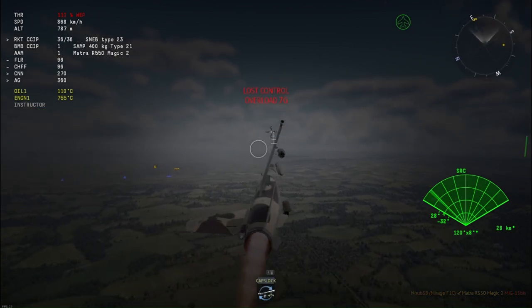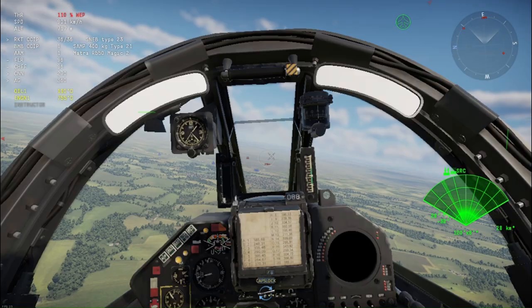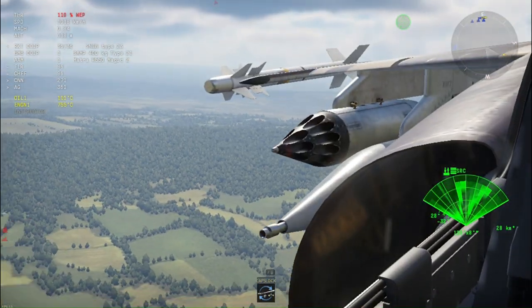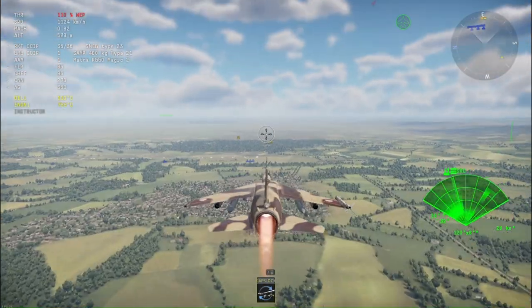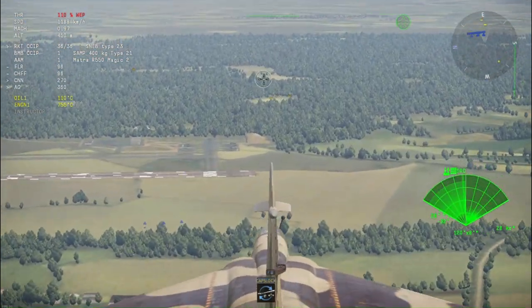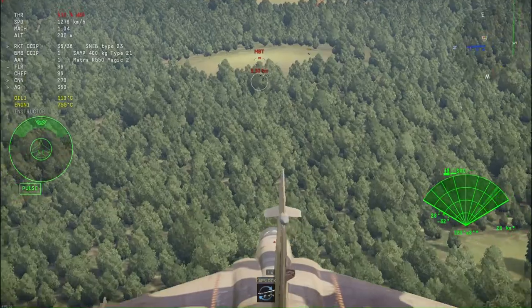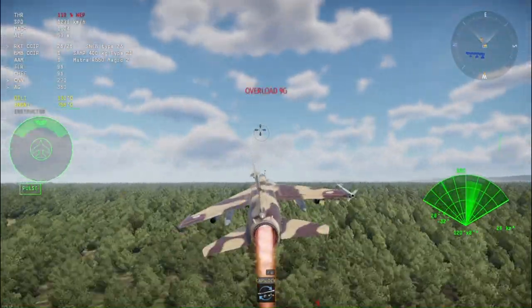Now we are targeting ground troops. Here's the cockpit view — pretty nice, right? We can see what ammunition we have. We are currently going to attack the enemy groups with rocket pods. Sadly the rocket pods aren't that powerful and are very few in number — I think it only has six, and I missed.